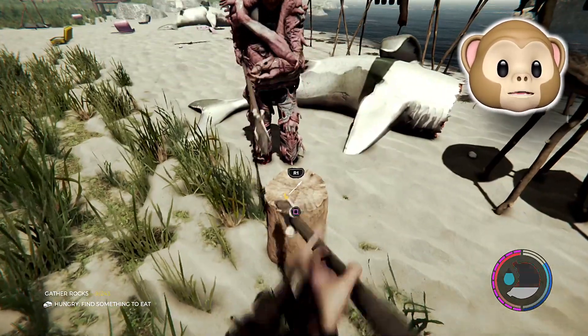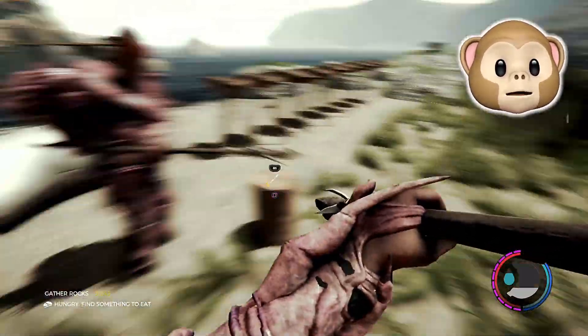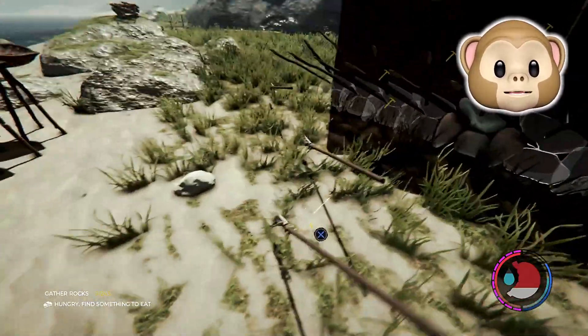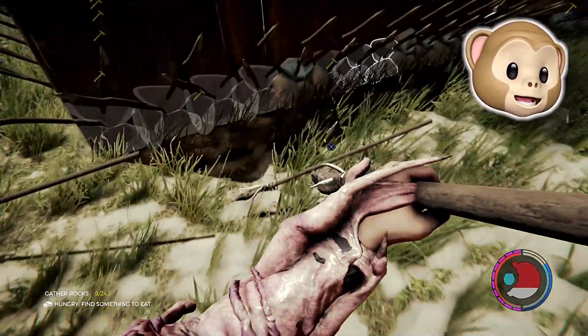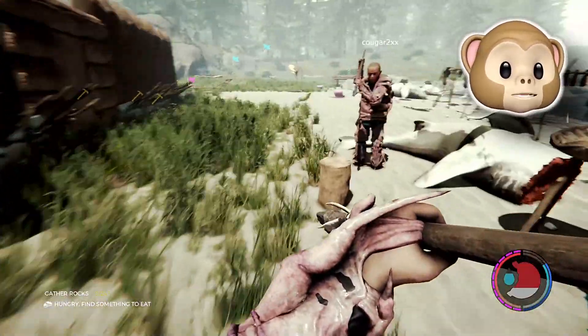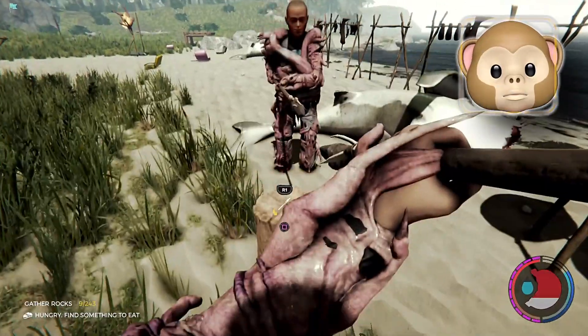We're just gonna keep on doing it — boom, spears! Alright, that is the weapon glitch guys. That is how you do it. The basics to it are pretty simple, not too complex, but you have to have the weapon display. That's how you do it — let's move on to the next one.